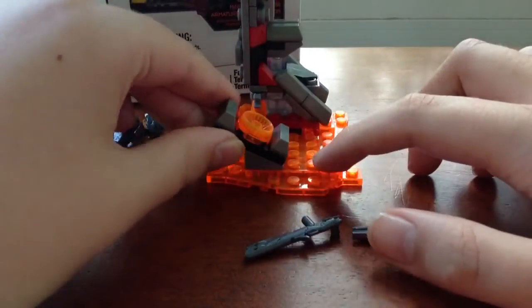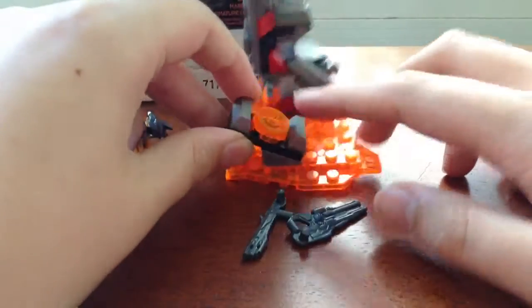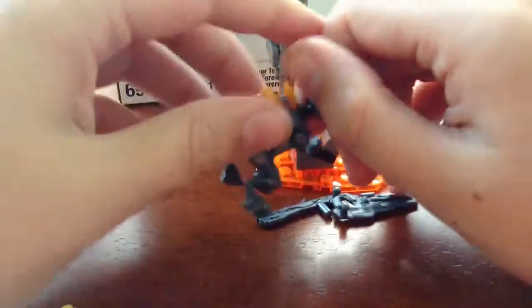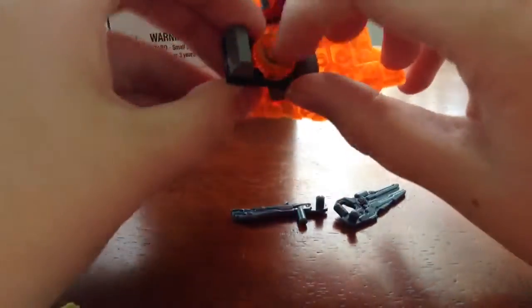On the good side, it has new guns — both new guns that came out just recently in the big set, so you could just get the set instead. It has a crawler, and the crawler has some features that could be used in later Forerunner army packs, plus new colors.